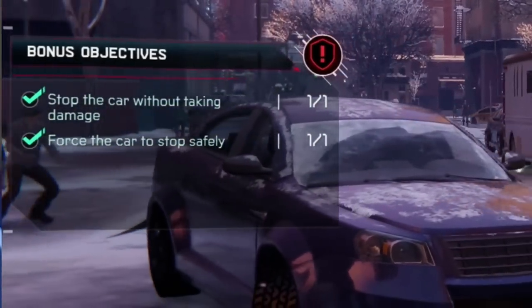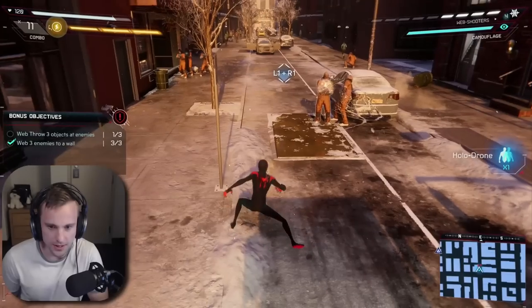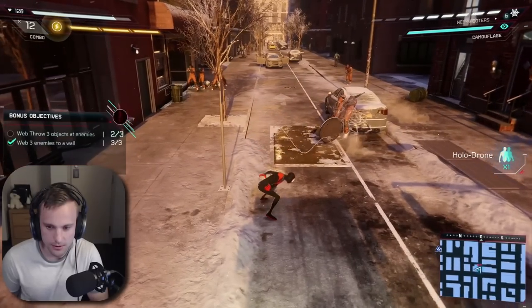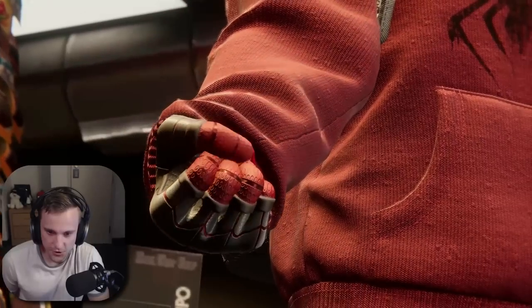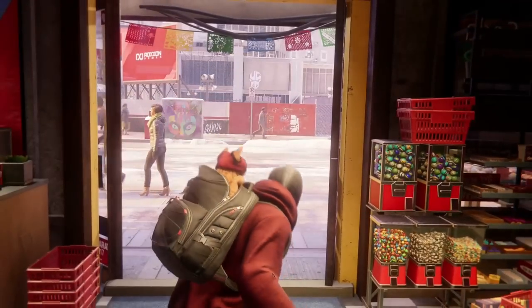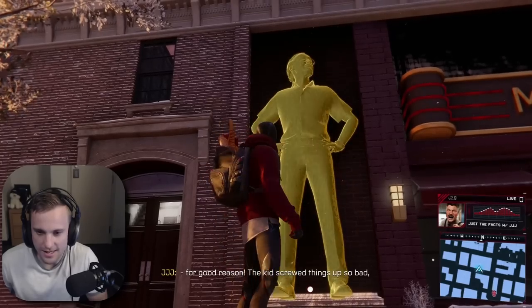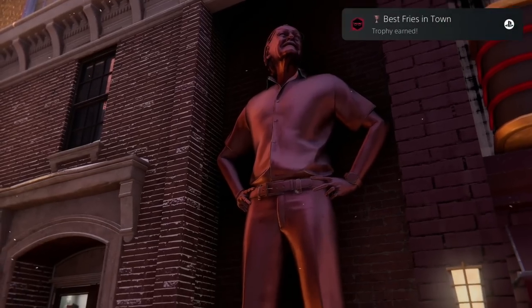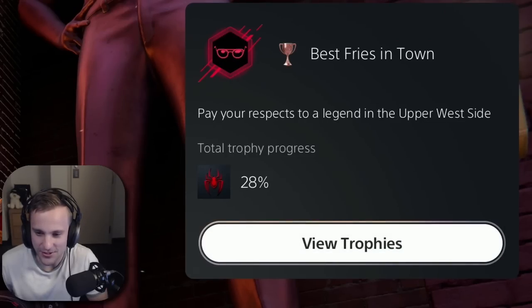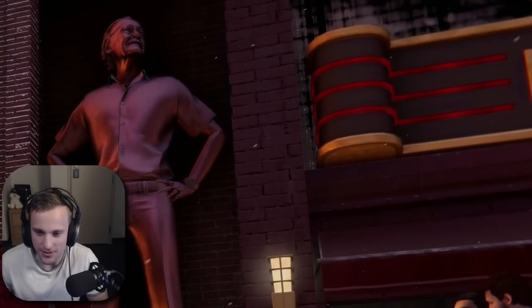There we go. Gotta try to web this guy to the wall. There we go. We're gonna throw three objects at enemies. One more. Nice. New suit. Oh my god, there's a Stan Lee statue. Pay respects to a legend in the Upper West Side. Man, that is one of the coolest trophies.